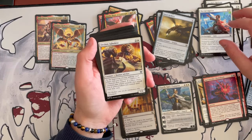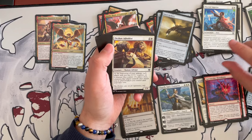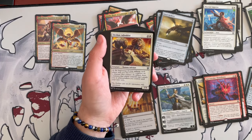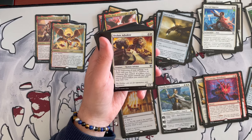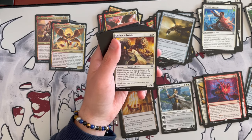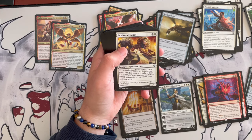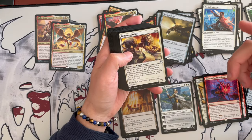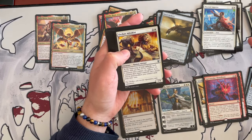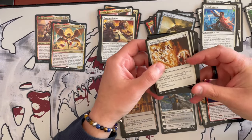Orcs of Advocates is a 1/4 human advisor costing 3 in white. At the beginning of your upkeep, each player may put two plus one plus one counters on a creature they control. If a player does not, creatures that player controls can't attack you or planeswalkers you control until end of turn. So as long as they keep buffing their creatures, or if they choose not to, they can't attack you — it's synergistic with the commander and it's a huge one.